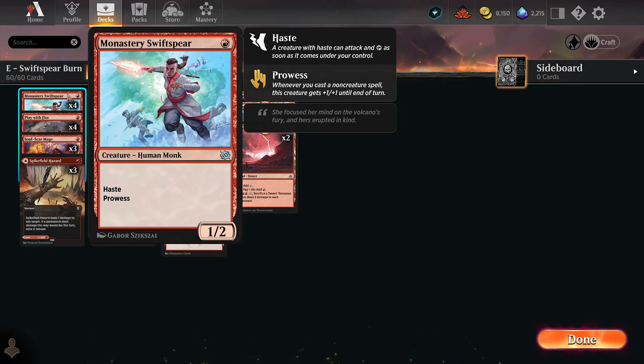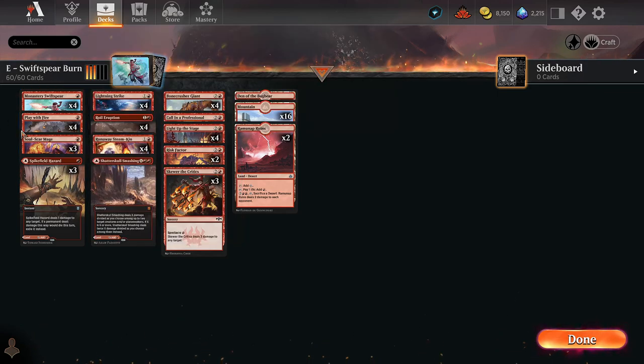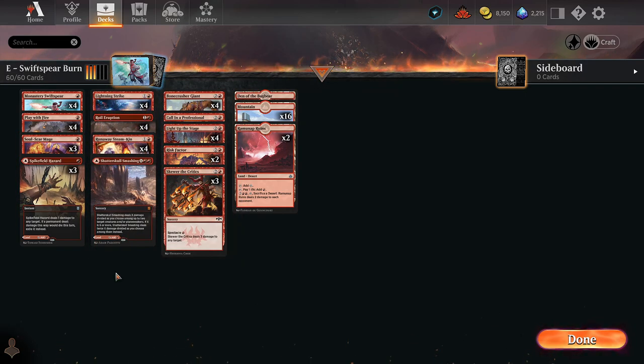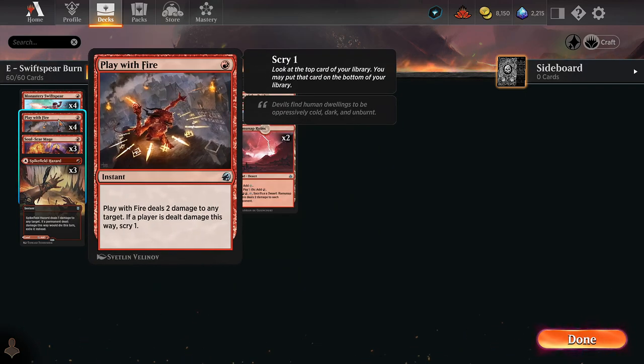If you're not familiar with this card: one mana, one-two, haste, has prowess — whenever we cast a non-creature spell it gets plus one plus one. We basically have two of these. This is also one mana, one-two with prowess, and then we're just playing tons of burn. Our intention is actually to sling it at the opponent's face.